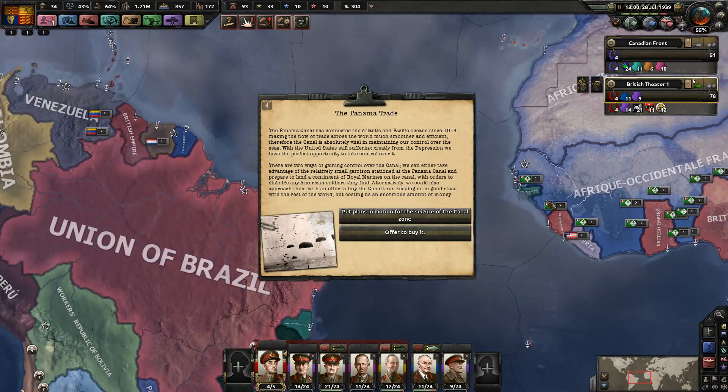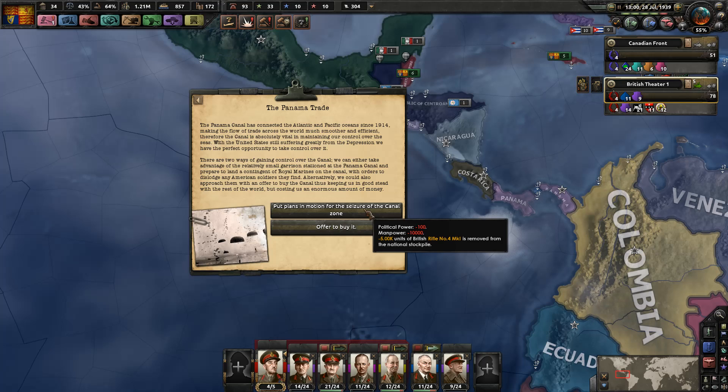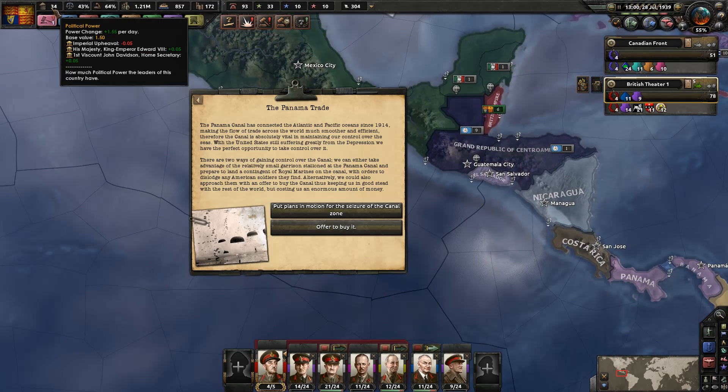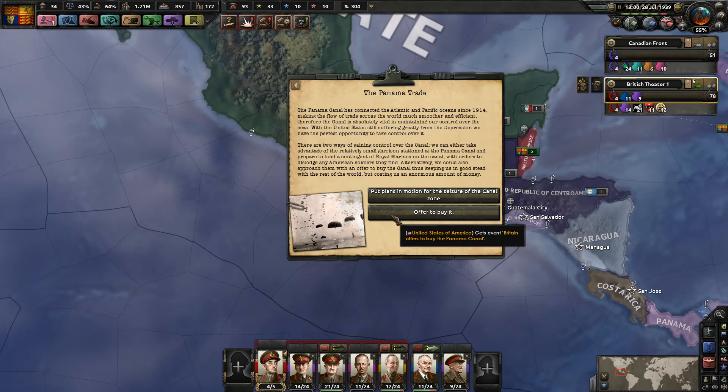Here we go — the Panama Canal. The Panama Canal has connected the Atlantic and Pacific Oceans since 1914, making trade across the world much smoother and efficient. The canal is absolutely vital in maintaining our control over the seas. With the United States still suffering greatly from the Depression, we have the perfect opportunity to take control over it. We can either seize it — costing 100 political power, manpower, and some 5,000 units — or we could offer to buy it. I can't afford to spend that much political power right now, and the infantry equipment would put me into the negatives. So we're going to offer to buy it.